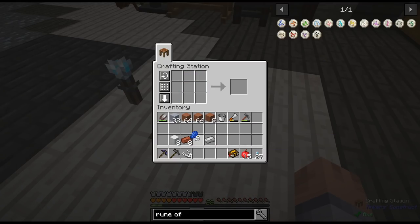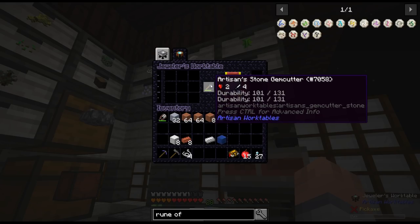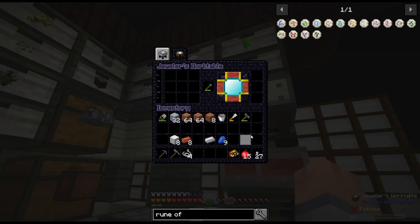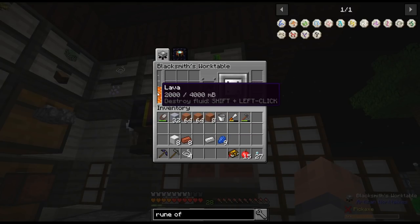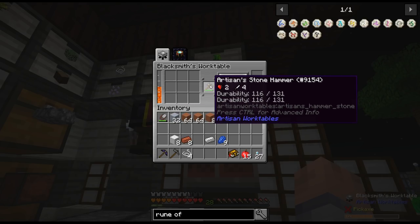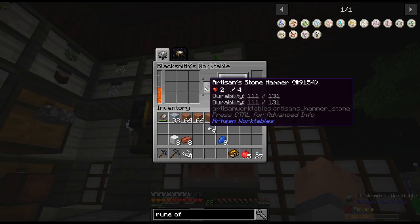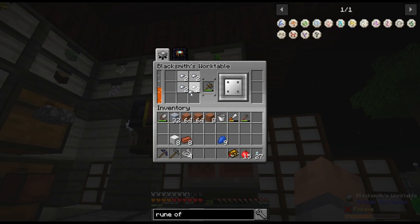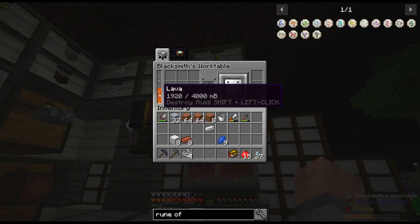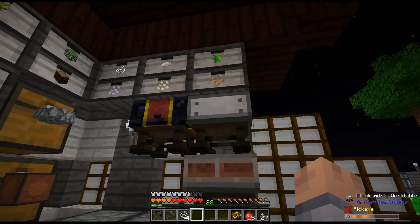So that is how you can make a lapis lazuli block, and it used up 30 durability on the gem cutter. And to turn it back, you do the same thing. The blacksmith work table requires you to put some lava in it — I put two buckets. If you put an ingot in here you can break it down into nuggets; it uses a little bit of lava. It uses 10 durability and looks like 40 millibuckets of lava per operation. It puts a lot more extra work in there, but I'm okay with it.